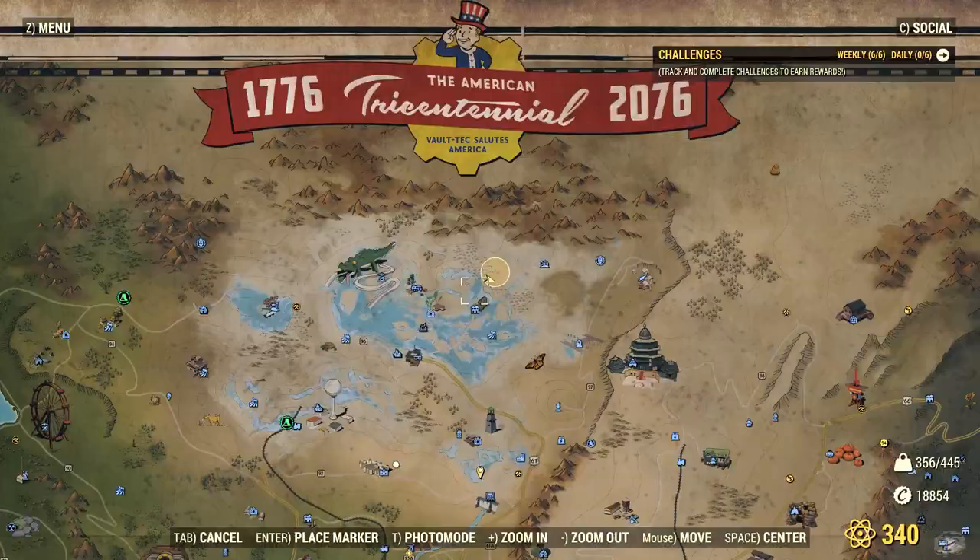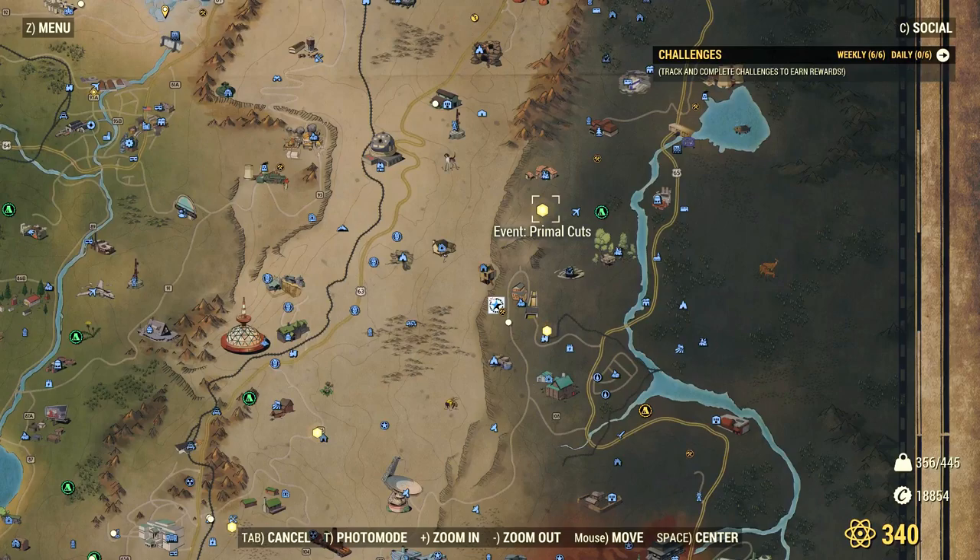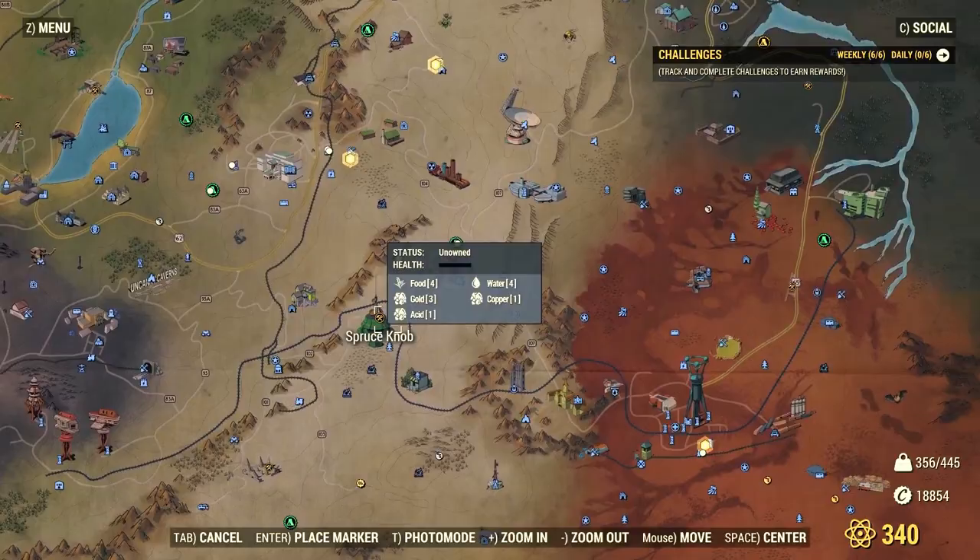These are fixed spawns. You might see one at a time or several at a time — in one server I was doing one event and there were two more running at the same time. So it's all about luck and the RNG factor.